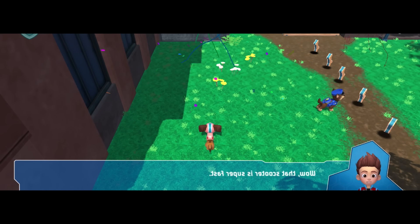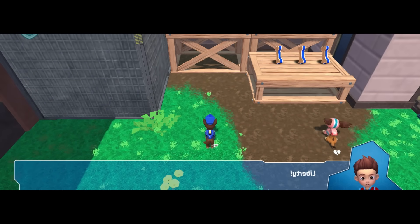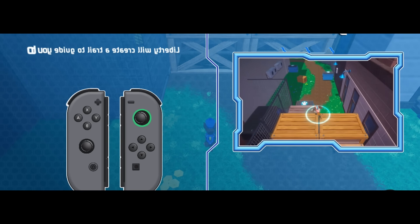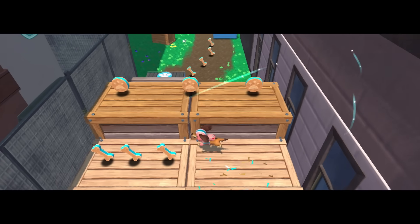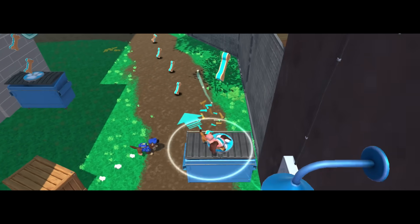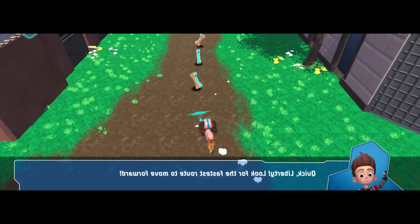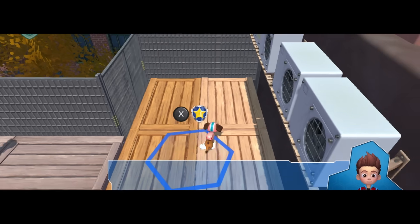Wow, that scooter is super fast. Liberty, you'll have to find the best way to get to the scene of the accident as quickly as possible. Liberty's intuition — Liberty will create a trail to guide you to what we need to do next. Quick, Liberty! Look for the fastest route to move forward. Good job, Liberty!